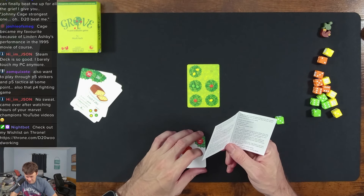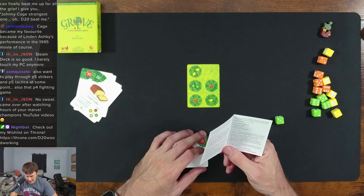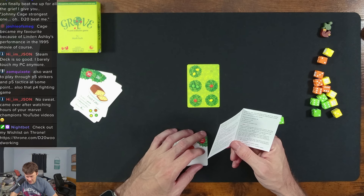Placing on your hand, on top of your grove you may rotate the card 90 or 180 degrees before placing it. At least one tree or glade of the newly placed card must overlap a tree or glade of your grove. The fruit of the overlapping tree must match the fruit of the tree underneath it.